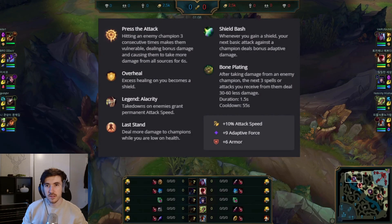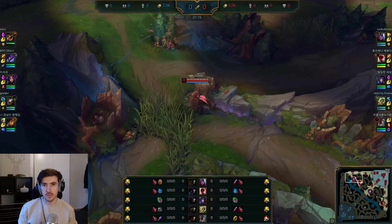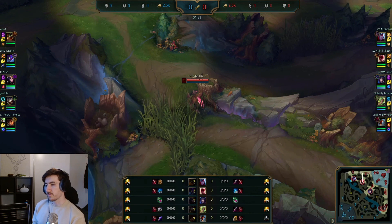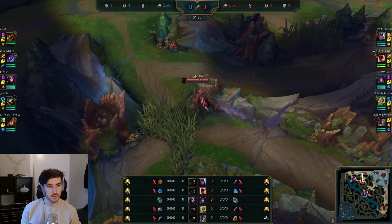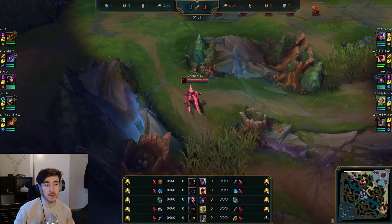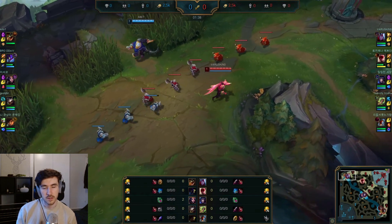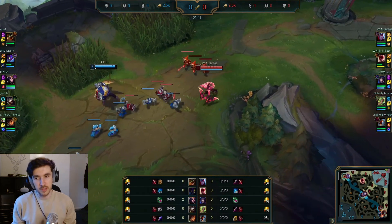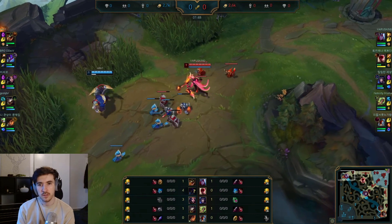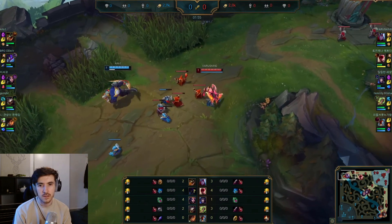Jumping straight into game with the runes on the screen. Typically taking this exact same setup into pretty much everything. The only thing I've seen change is bone plating for second wind into poke-heavy matchups, but into things like Renekton, the bone plating makes a massive difference. Their kill windows are going to be all-ins, so if you can negate a lot of that early pressure through bone plating before you get to Tabi's, it's going to be huge. We're looking to get the level 2 priority first, which should be fairly easy in this range vs. melee situation.